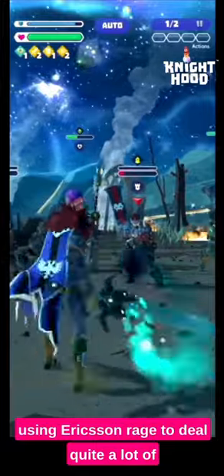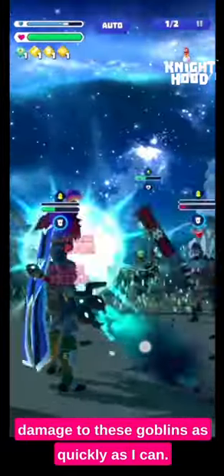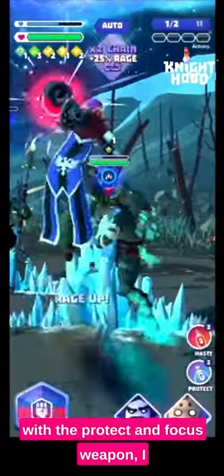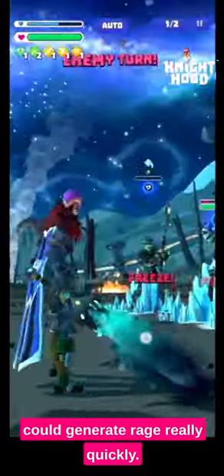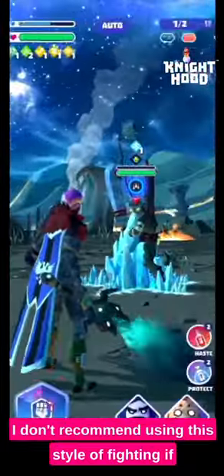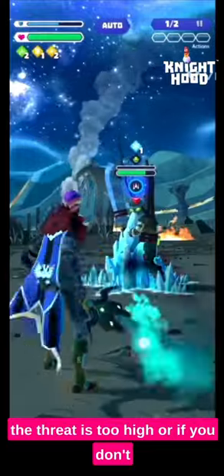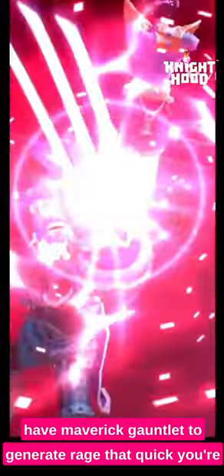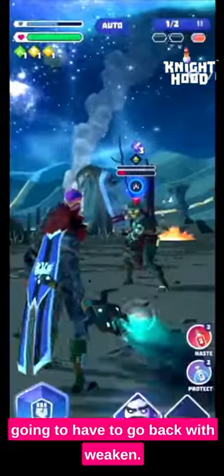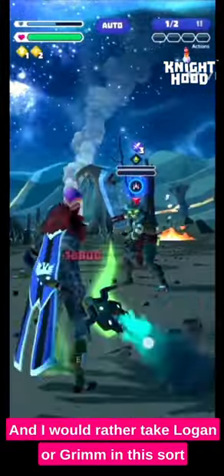What I'm doing in this fight is using Ericsson's rage to deal a lot of damage to these goblins as quickly as I can. Since I'm using the Maverick Gauntlet with the protect and focus weapon I can generate rage really quickly. I don't recommend using this style of fighting if the threat is too high or if you don't have the Maverick Gauntlet to generate rage that quickly — you're going to have to go back to Weaken.